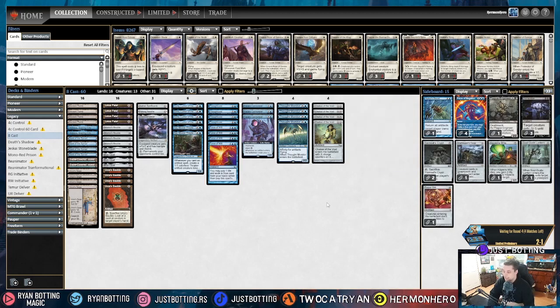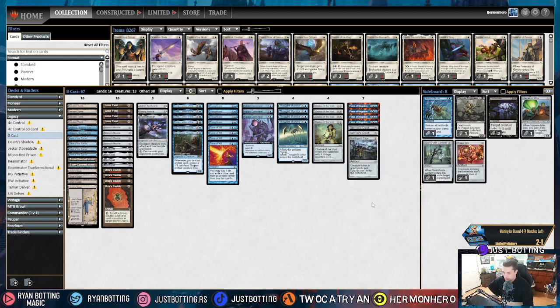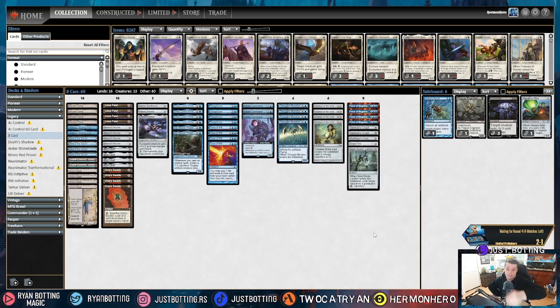The second most popular deck in Legacy at the moment is Cephalid Breakfast. Against Cephalid Breakfast, we are bringing in Force of Negation to interrupt the combo, Tormod's Crypt to interrupt the combo, Grafdigger's Cage to interrupt the end of that combo, Torpor Orb which makes the merfolk unable to actually do the thing, and Soul Guide Lantern to continue to threaten the graveyard and control the combo when they actually attempt to do it. This sideboard is mostly just stopping them from comboing — they are a super dedicated combo deck, and if we stop them from comboing, that's the most important thing, period.